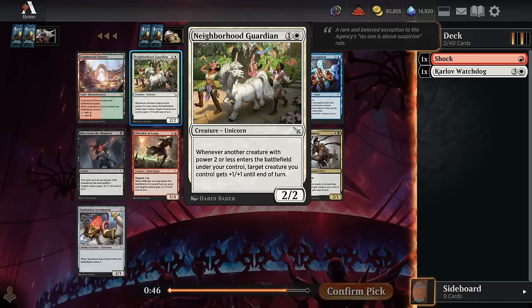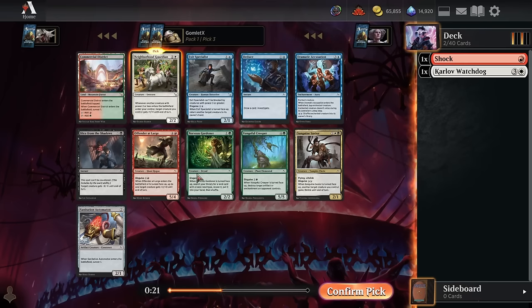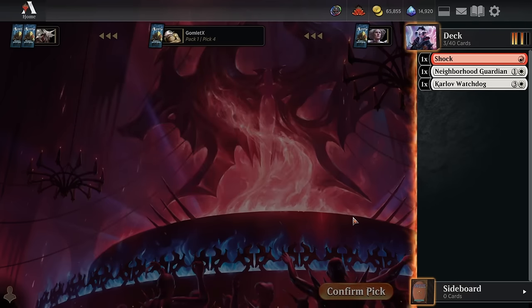Pick three — here's another incredible Boros aggro card, Neighborhood Guardian. With all the cards in the format that spit out two-two and one-one tokens, this can get a lot of triggers for those plus one plus one. Even if you aren't that kind of deck, it still helps if you curve out into a three-mana two-two disguise card — by playing another creature with power two or less, you're making it a three-three, so it can attack past your opponent's two-twos, finding three extra damage where you would have hit for zero.